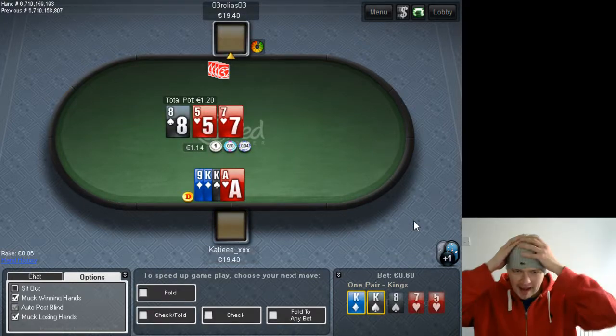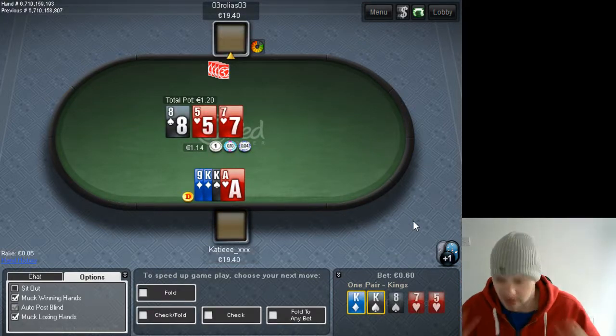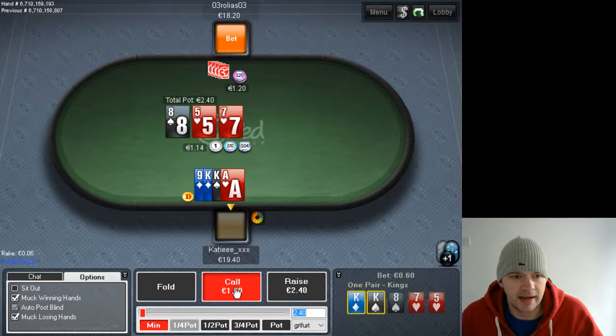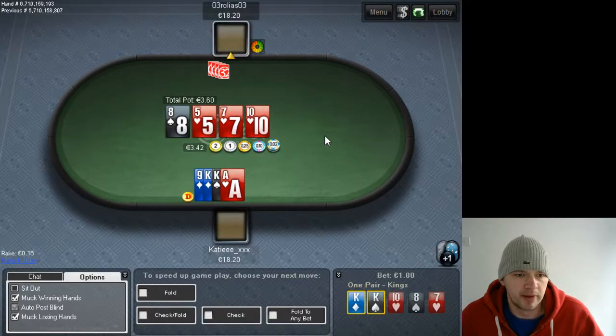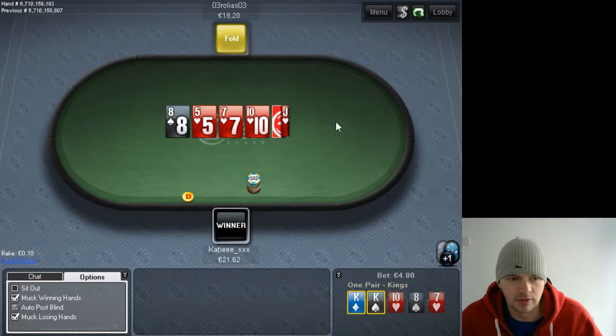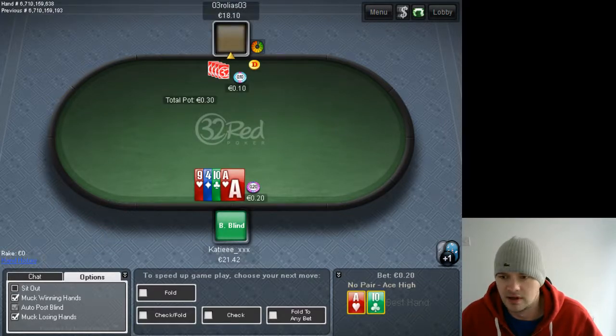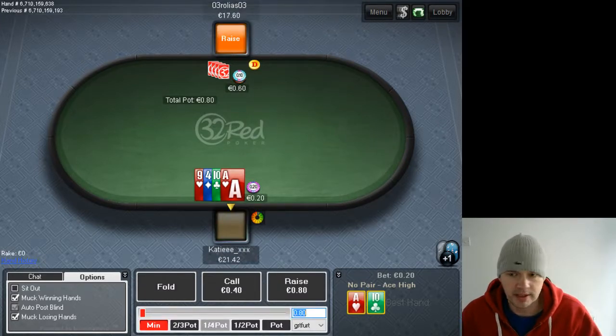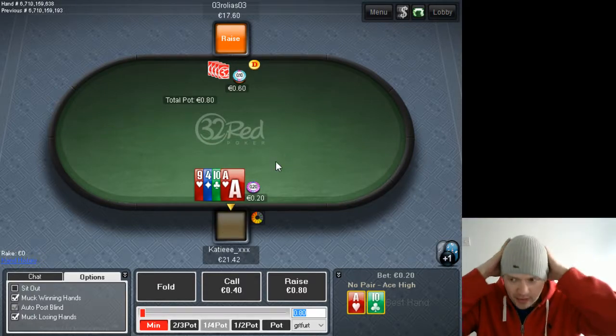We've raised here and the guy is donking, so this is like our second hand on him. We're going to peel the flop — we do have the ace of hearts, which is a very good card. We're going to turn the hand into a bluff. I think he's probably just leading there pretty weak, complete bluff.